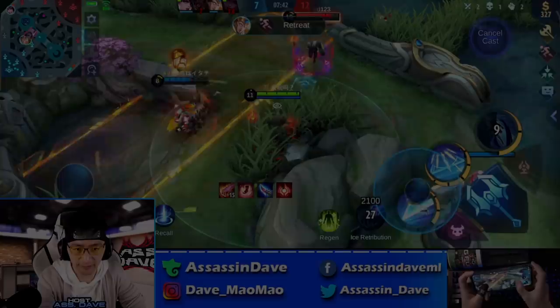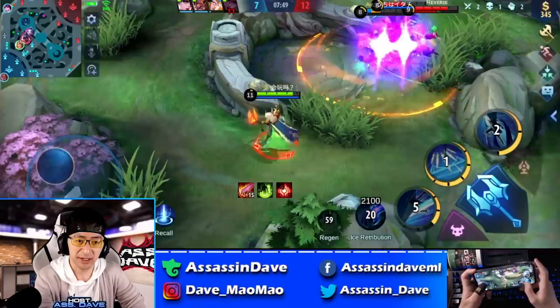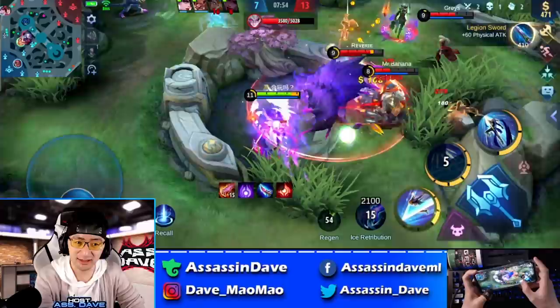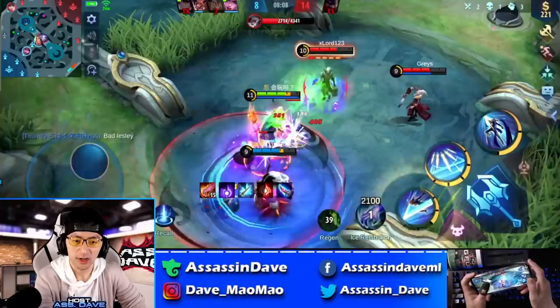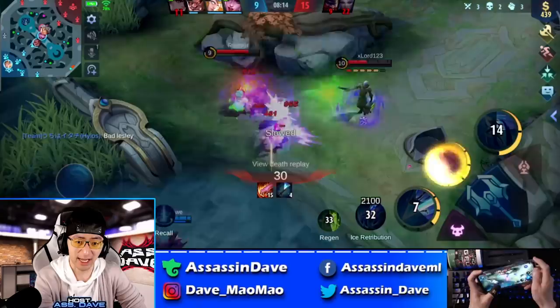There was a tiny misplay there on the skill 1 — I wasn't able to reach this Granger. But when you're in the process of getting used to Lancelot, sometimes it takes a little bit of warm-up. The reason I didn't go in there is because I forgot whether the Franco had an ultimate or not. I don't want to go into a Franco crowd control — if Franco suppresses me and pins me down, there's going to be a lot of trouble.